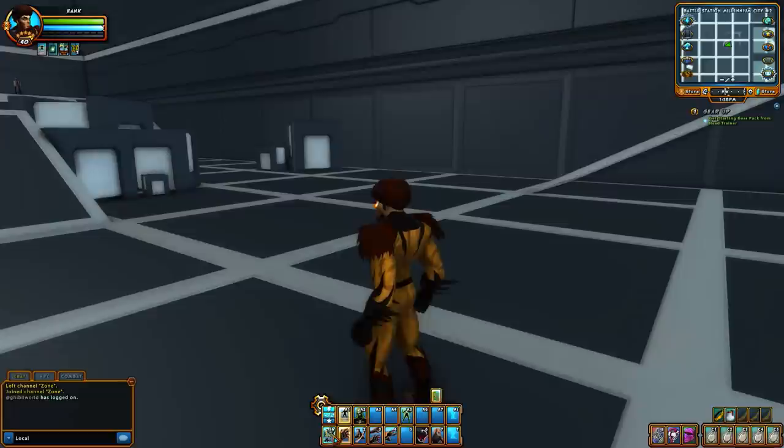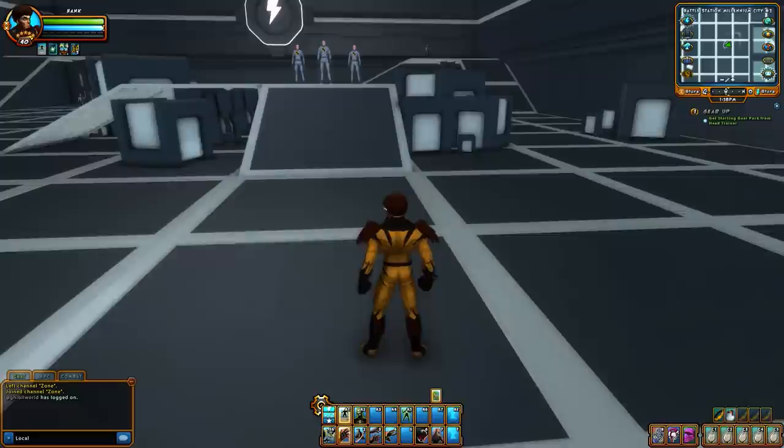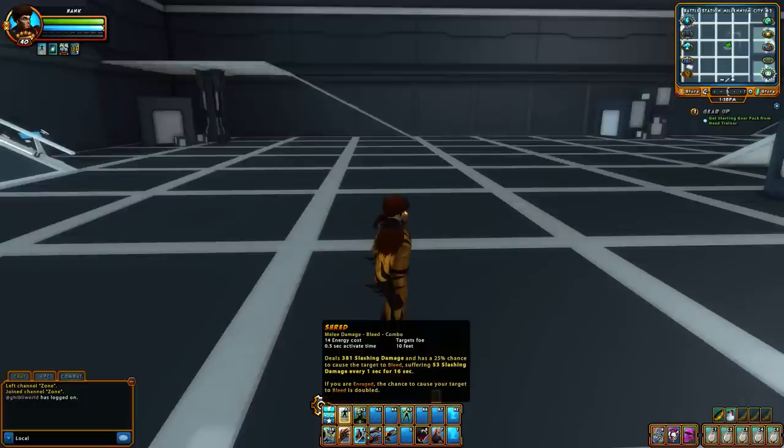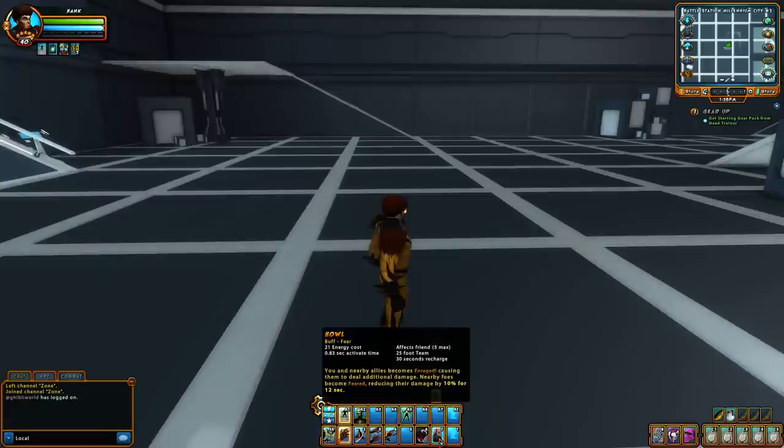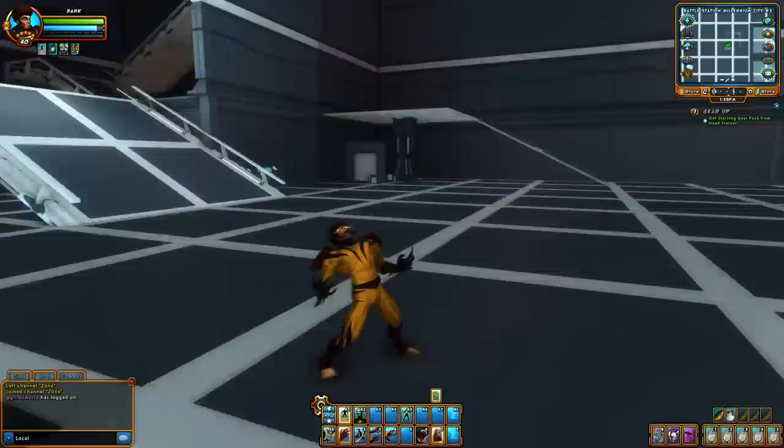Energy Builder is Beastial Fury — it just does slashing damage. A lot of this guy's moves do slashing damage and some bleeds. It's really good to have some bleeds going; I think he has some moves that consume bleeds, and it does even more damage. He deals 381 slashing damage and has a 25% chance to cause a target to bleed. If you're enraged, the chance to bleed doubles. His Howl right here makes you enraged — it makes you and all nearby allies enraged, causing more damage, and nearby foes are feared, reducing their damage.